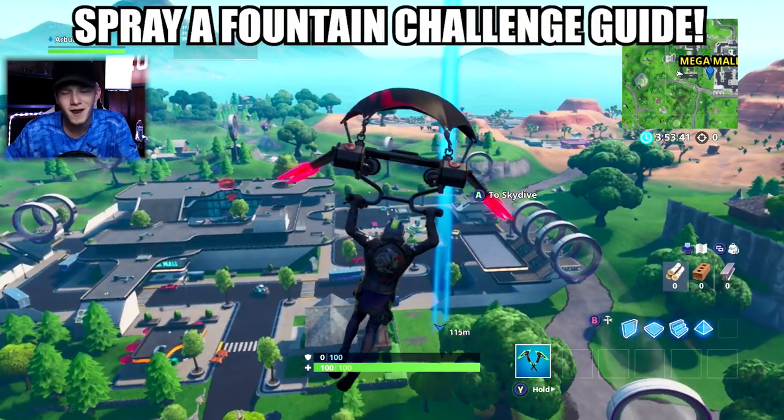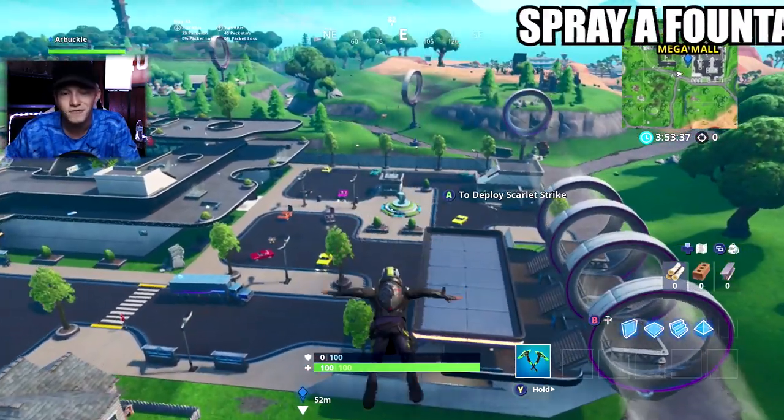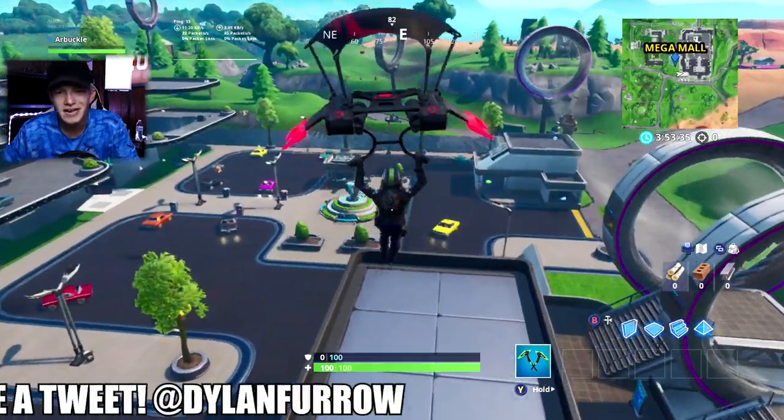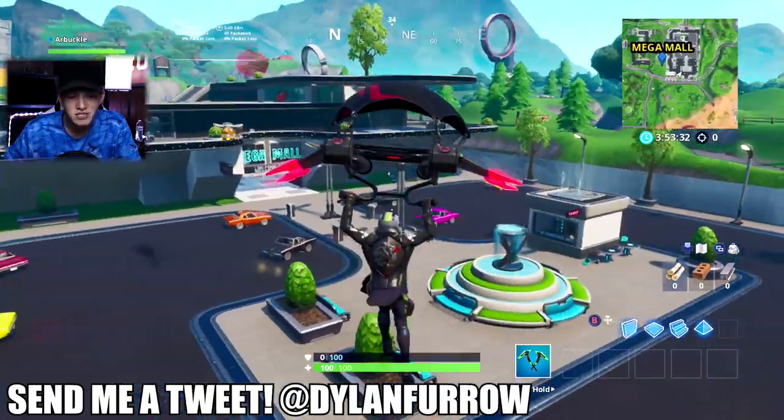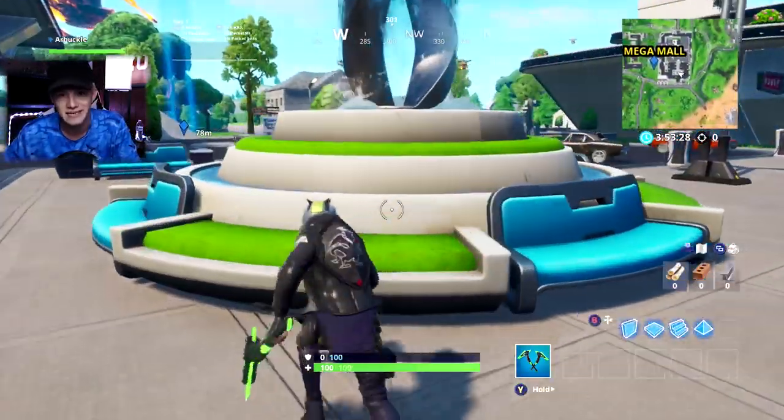What's going on ladies and gents, my name is Arbuckle, welcome back to another video. Today we are back on Fortnite Battle Royale and I wanted to share with you guys how to complete this Season 10 Spray and Pray challenge - spray a fountain, a junkyard crane, and a vending machine - as quickly and easily as possible.